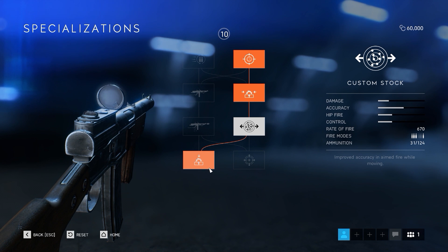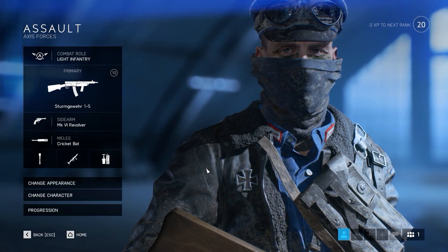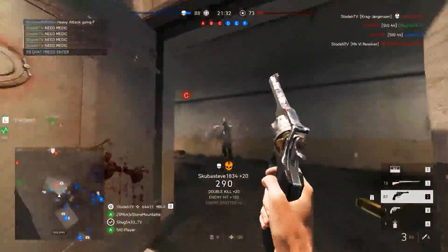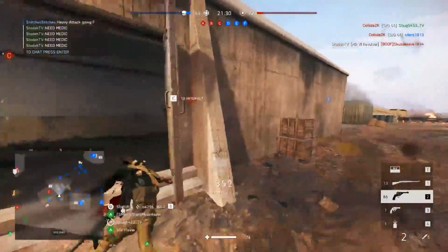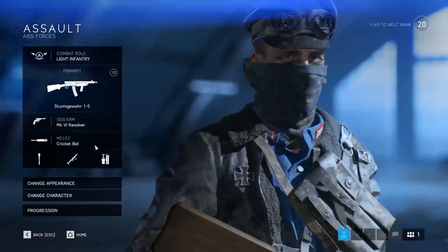And finally, vertical recoil reduction. So on this specialization tree you've got less vertical and less horizontal recoil so you can really nail people at range. For sidearms you want to go for a high damage option — the revolver. It's a two-shot kill at close range, so if you run out of ammo in your main Assault rifle you can switch to your revolver and maybe just hit them once and they'll die.